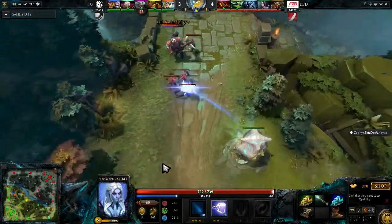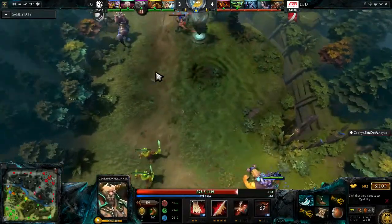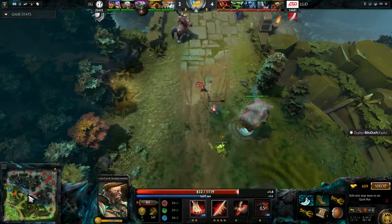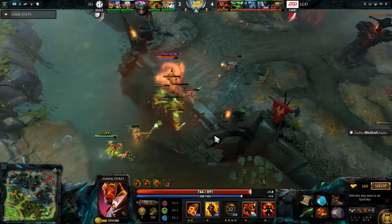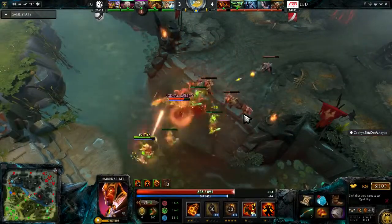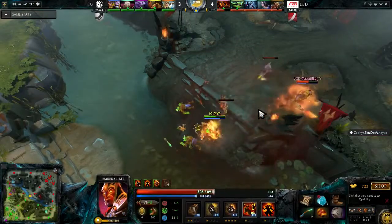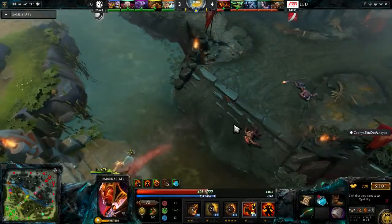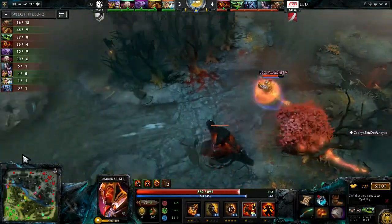Vengeful Spirit's stun is fantastic. These players know the exact durations of stuns — they don't chain all stuns at the same time. Venge DD waited until the duration of the Centaur stun was nearly finished and then used his stun straight away after that. This is a matchup that actually favors the Bristleback. YYF farming quite well — 45 CS on him, just 36 on the Ember Spirit — not doing the best, but he does have a kill over him.